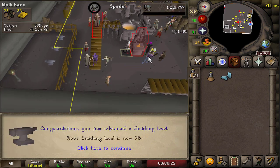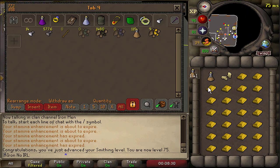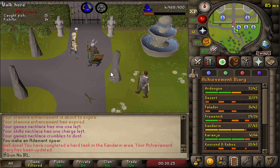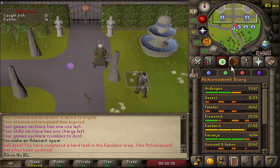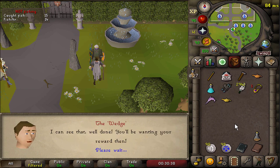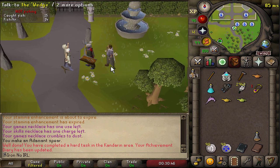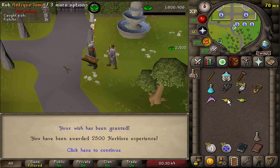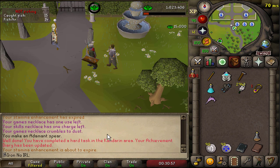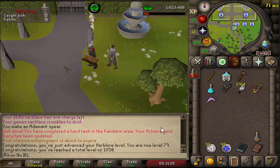That is 75 smithing coming in - the last level we need to finish off these diaries. The easy, medium, and hard Kandarin Diaries are done. Let's go ahead and claim our headpiece and three XP lamps, which are all going on Herblore. What this unlocks is more marks of grace from the Seer's Village agility course, and a teleport to the Seer's bank right in front of it, which is also the start of the rooftop agility - so it's just going to make it a bit quicker. We also got our Herblore level from those XP lamps, giving us 1850 total level - nice, man, we're getting up there.